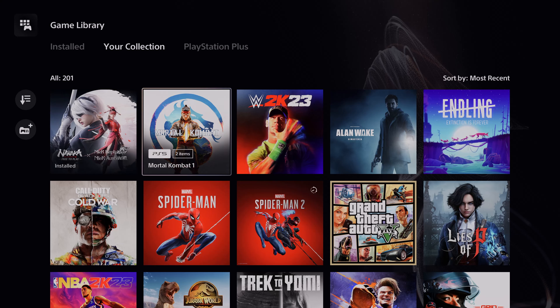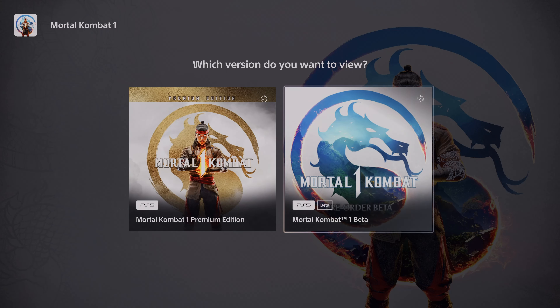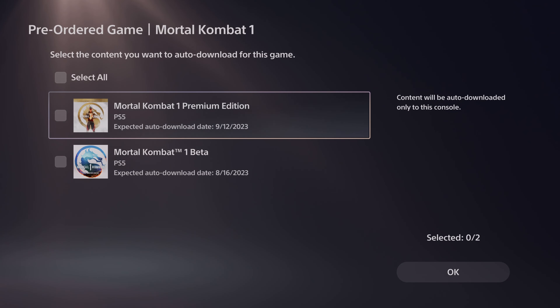I'm going to tap Mortal Kombat 1 — I have already purchased it, this is the premium edition. You can see the Mortal Kombat 1 beta here. I'm going to tap that. Two days to go, so if you want to download it, you can download it by selecting this.